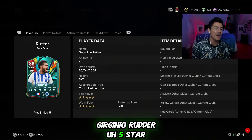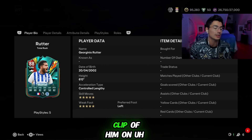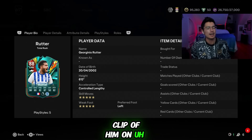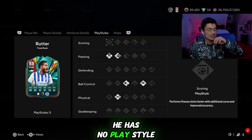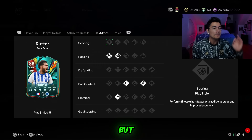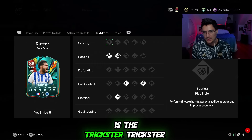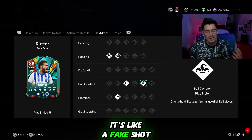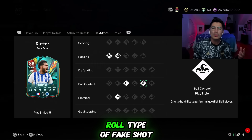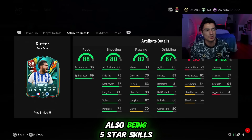The card is Jorginho Rudiger — five-star skills, five-star weak foot. I haven't watched a full review on him yet, just saw a short clip on Twitter and he looked pretty good. With his play styles, he has no play style plus which is very disappointing, but one of the key things that's somewhat OP is the Trickster play style. It gives you a really overpowered fake shot — like a ball roll type of fake shot.